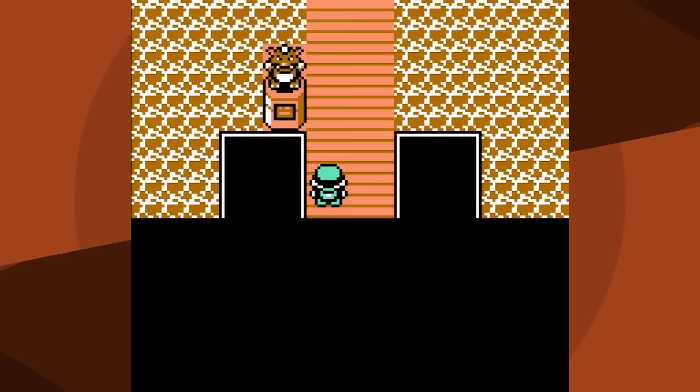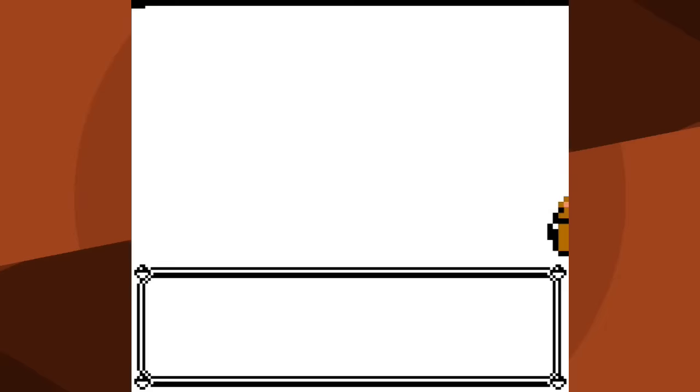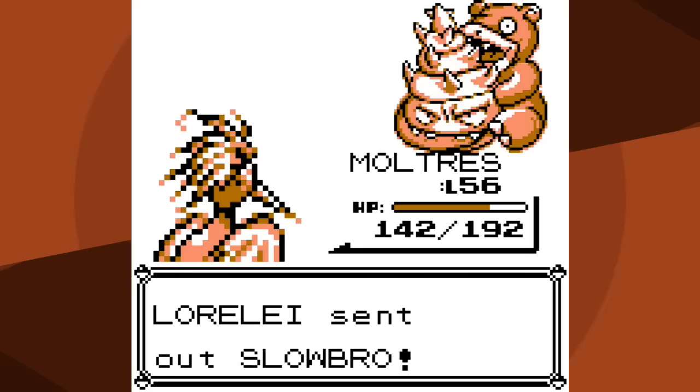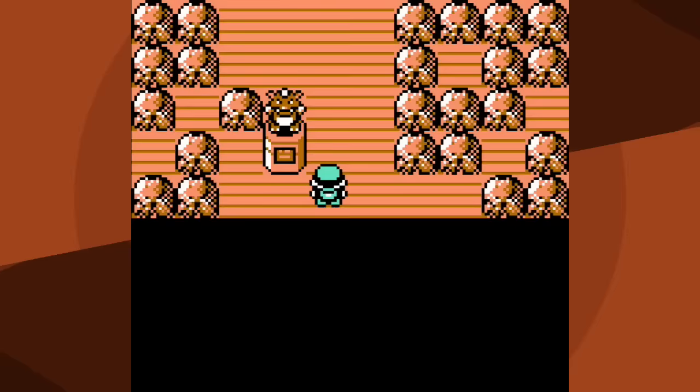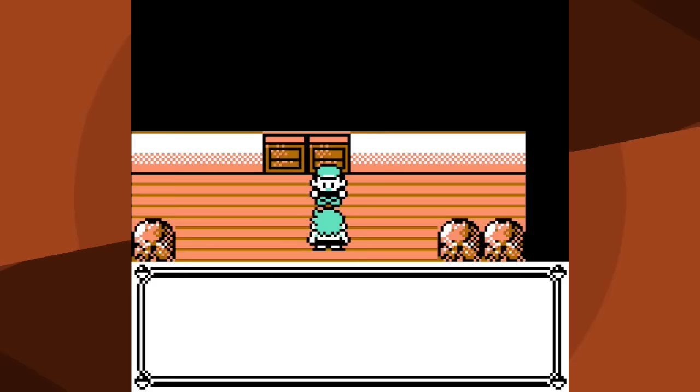Let's try battling Lorelei once again - I'm twelve levels higher now. You'd think the battle would look really different, but it's just a bit more consistent. Dewgong is still a two-hit KO; Cloyster is now a one-hit KO, which is a difference. I still use Mimic against Slowbro - it's just safer - and then knock out Slowbro, Jynx, and Lapras all with Fire Blast with some to spare. Way more consistent, as you'd expect twelve levels higher.